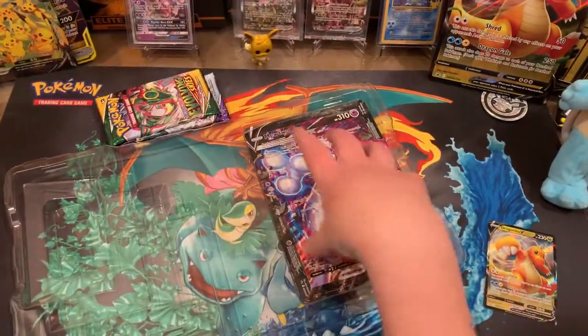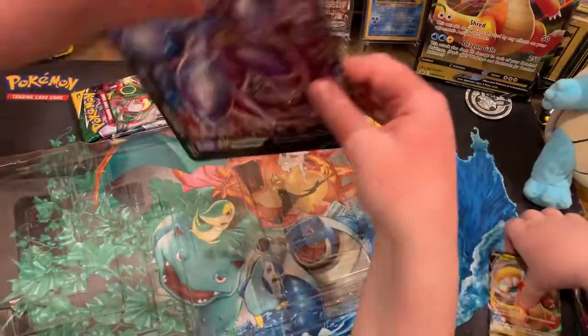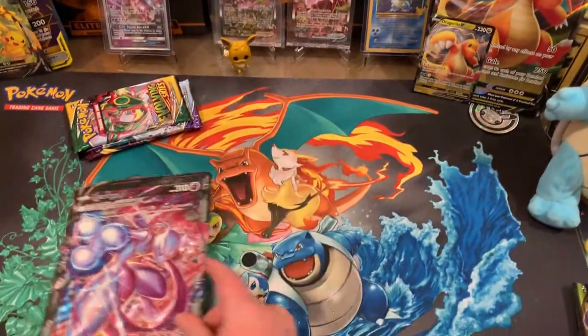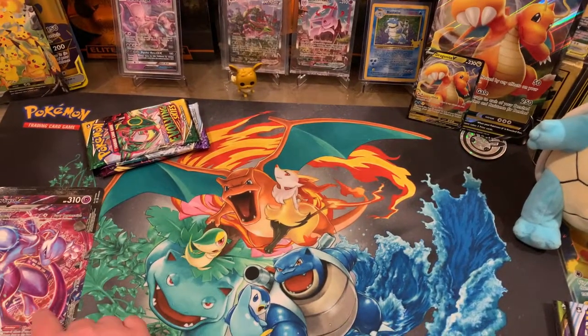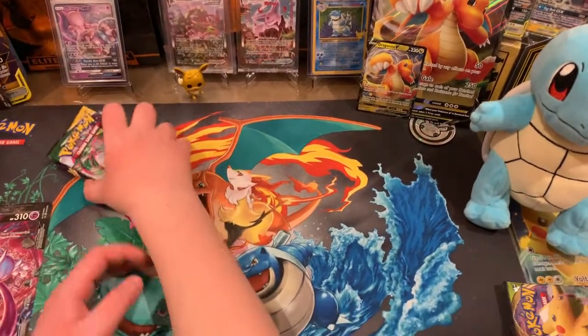I also got a green and white code card. Now I'm getting into these cards. I got this jumbo Mewtwo V Union - I'm already winning since I got a full art! What about that Dragonite being the mini one? I got five cards total, you only got one card.